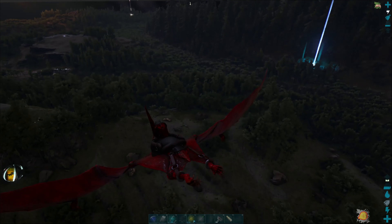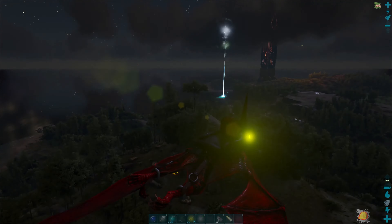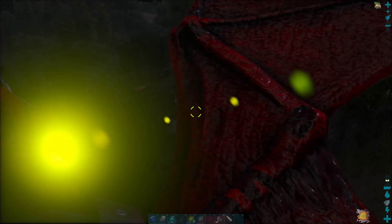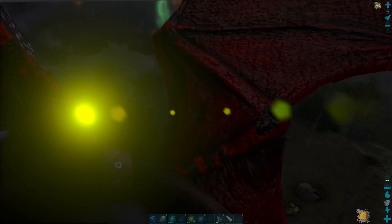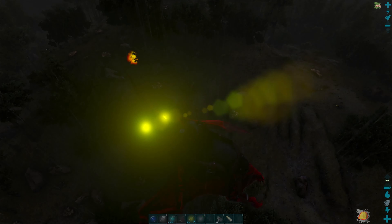Oh, that's bad. I see a bright yellow thing. It's not a flyer — it's a raptor. Is it an origin raptor? It's an origin raptor with 72 million HP. Lovely. Let's try to stay away from it.